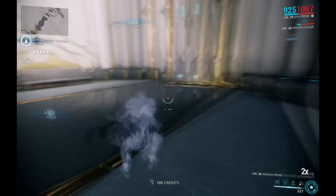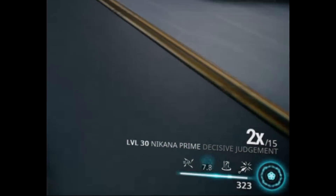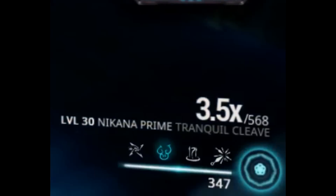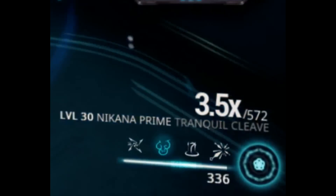If you don't know what your combo multiplier is, it's a number in the lower right of your screen when you use your melee weapon. This tells you how much more damage you're doing overall. The more hits you do, the more it stacks. The more it stacks, the more crit chance you're getting from Blood Rush.